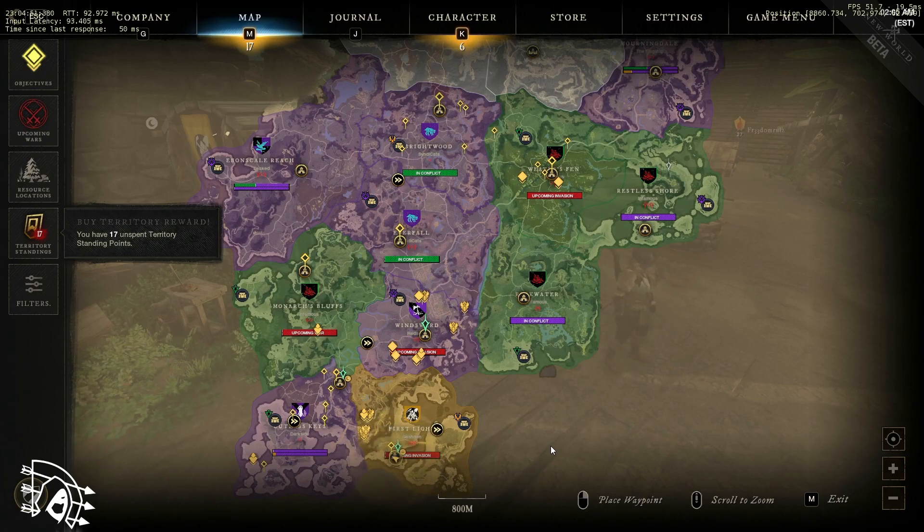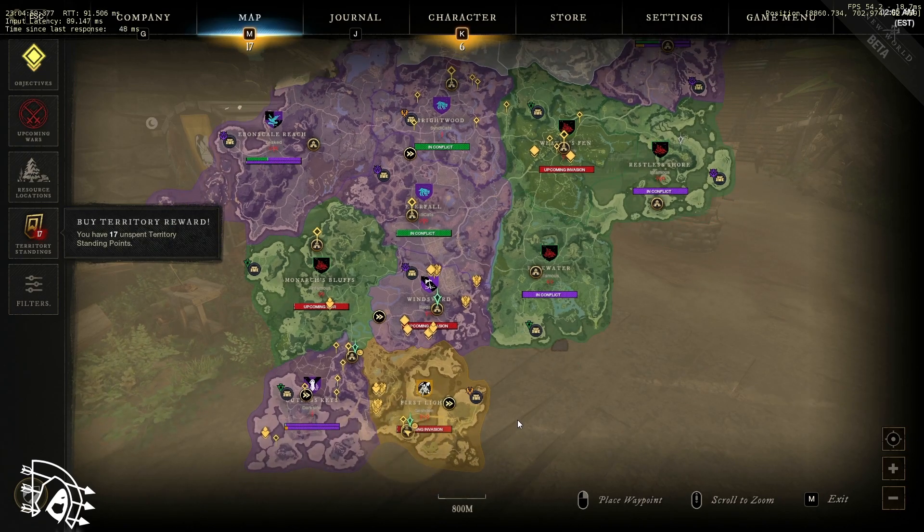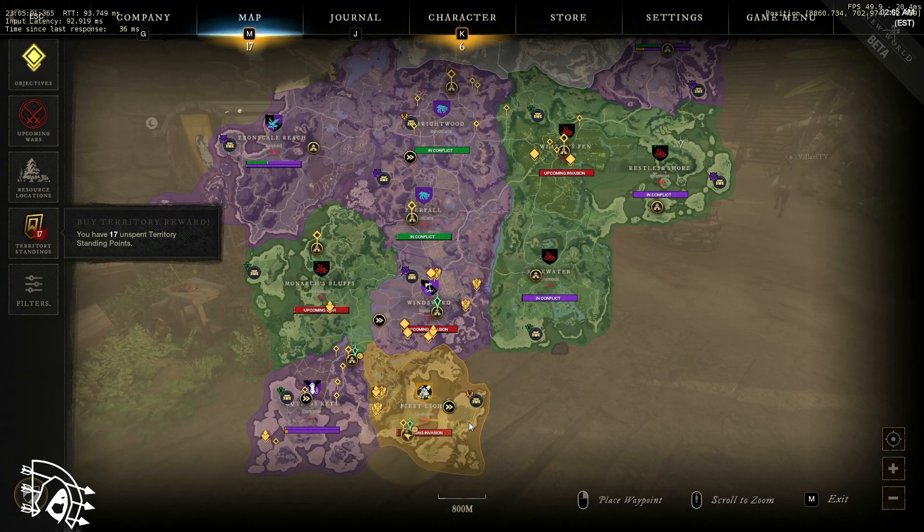Gold is not like every other MMO where you use it for basically everything. Most of this game is about crafting materials. The gold you get comes from doing missions, doing quests, doing the town board and faction quests — that's how you get gold.